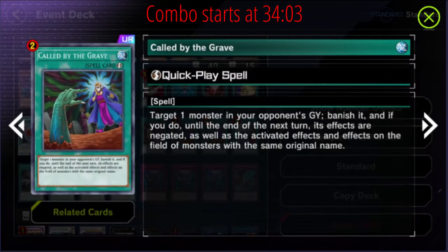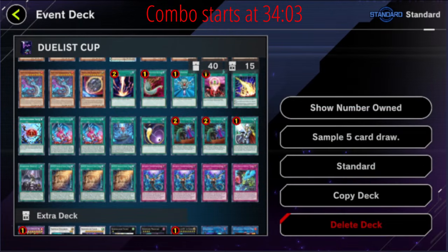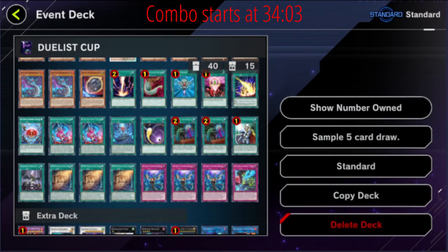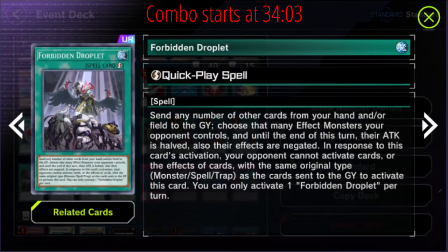Called by the Grave — we're playing an FTK deck, you have to play this to stop hand traps. In the mirror match it's so good; this format the graveyard is key, so it's really really powerful. You have to play it. Then Crossout Designator functions very differently than Called by the Grave, but 90% of the time it's doing the same job — it's literally the third Called by the Grave. It has some other utilities and it's usually not as good to set as Called by the Grave, but it does things differently. It's also one of the reasons we play a lot of one-ofs, because it just allows us access to negate things that could be problematic.